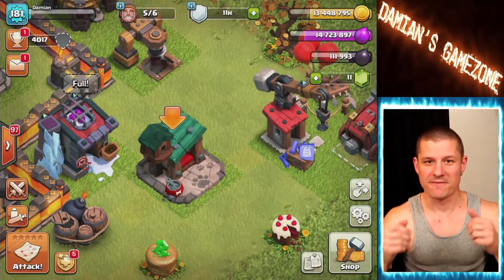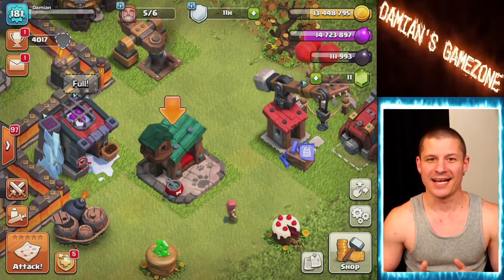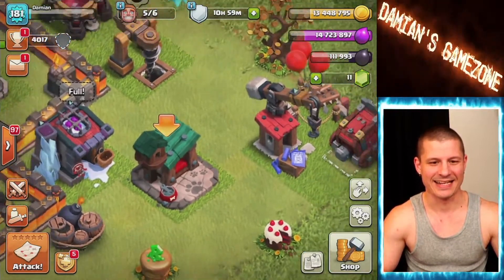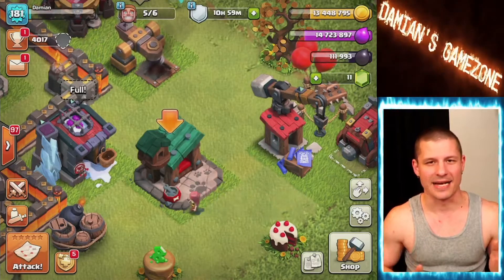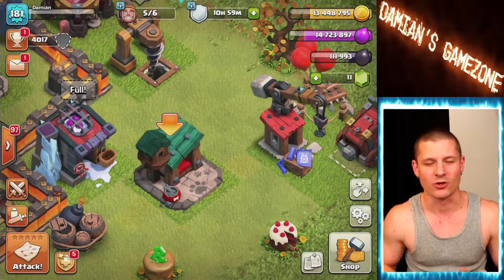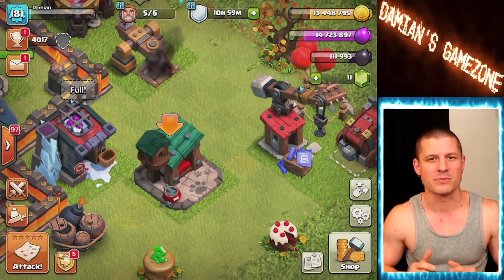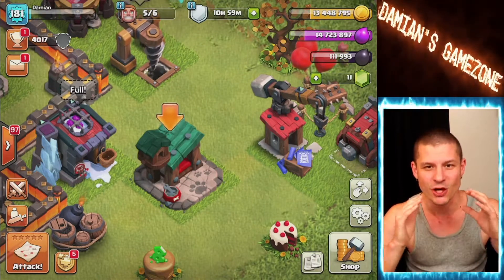Hey everyone, what's going on! Finally after a week of waiting, clan games is done. And look over there — the pet house is done! Yeah buddy, that took forever — like a seven or eight day upgrade. But the pet house is finally done, clan games is finally done, so we've got more than enough elixir and magic items to do every upgrade for the pet house and get all four pets.